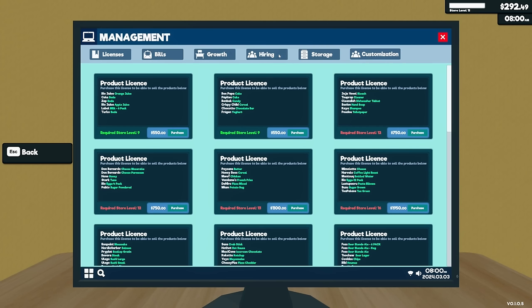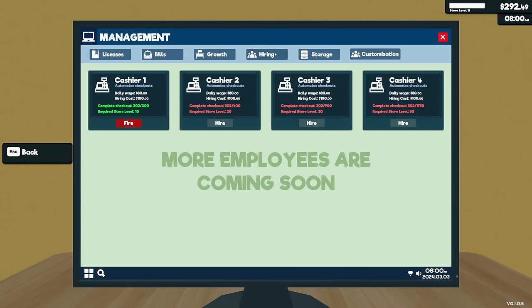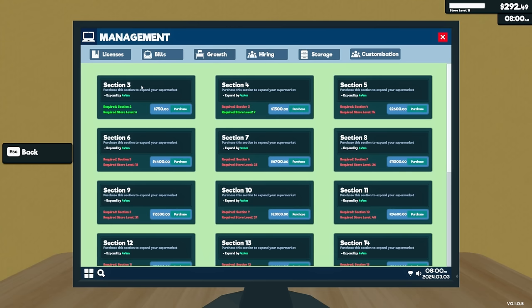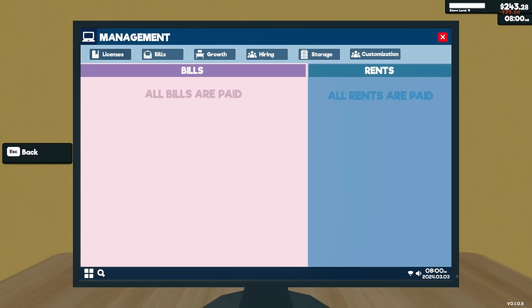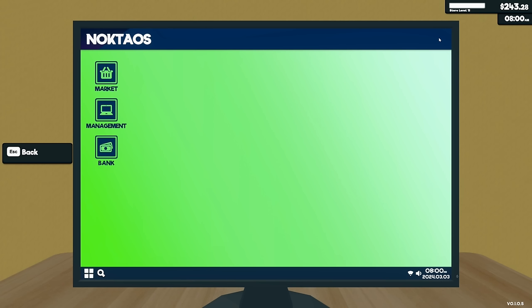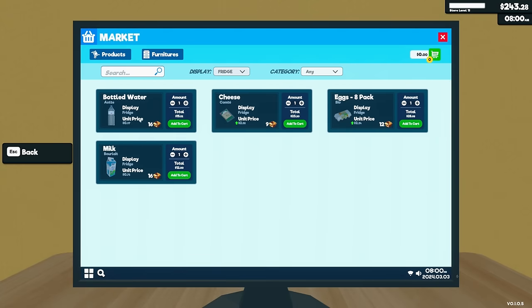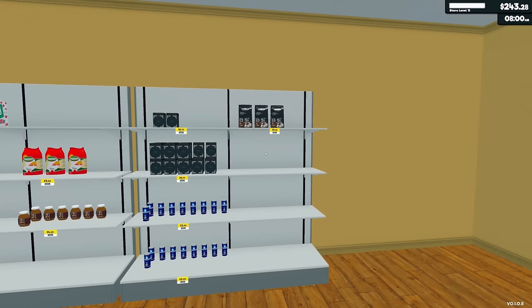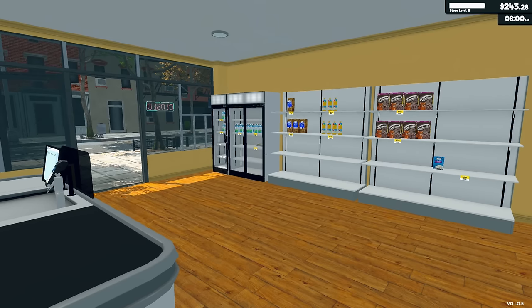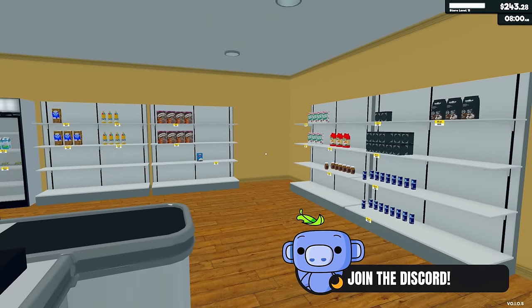Let's see — we've got hiring cashiers, storage (we already bought that), and more employees coming soon. We have sections three and four. Let's go ahead and pay my bills first before anything else. Going to the market — we have 14 items total for the shelf and four items total for the fridge. I need a lot more shelves, holy moly.